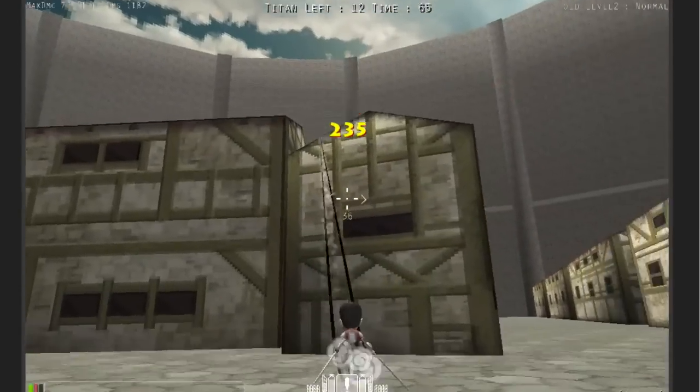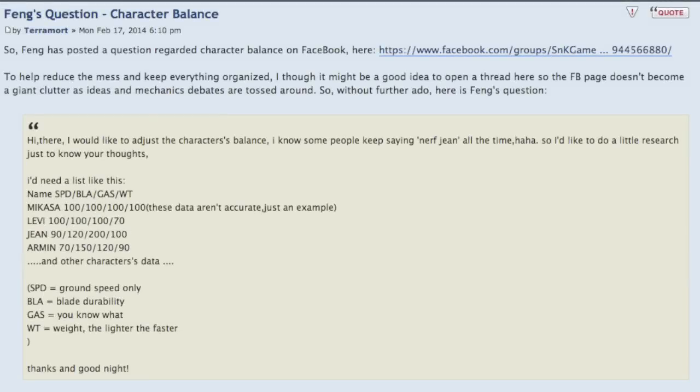Without further ado, we're going to get to what Fung has posted on Facebook. Terramor kindly copied and pasted this onto the forum for us, so I'm just going to be reading his copied and pasted version. Fung says: 'Hi there. I would like to adjust the character's balance. I know some people keep saying nerf Jean all the time. So I'd like to do a little research just to know your thoughts. I need a list like this: Name, SPD, BLA, Gas, and WT.' Basically what he's asking us to do is create a table with name, speed, blade durability, gas, and weight.